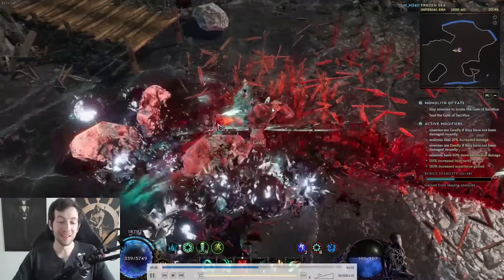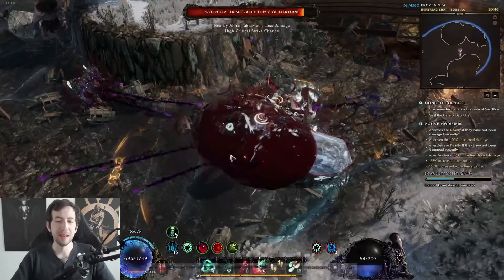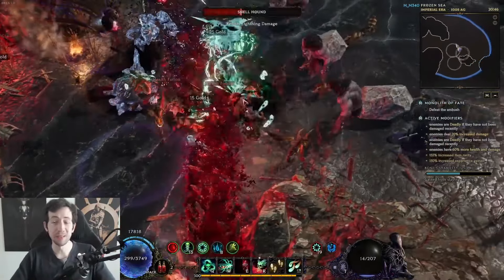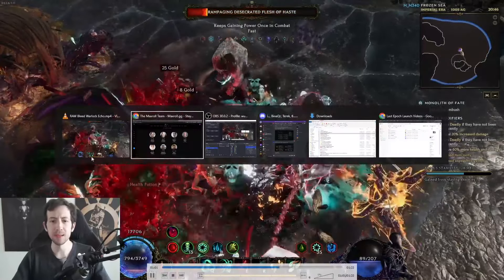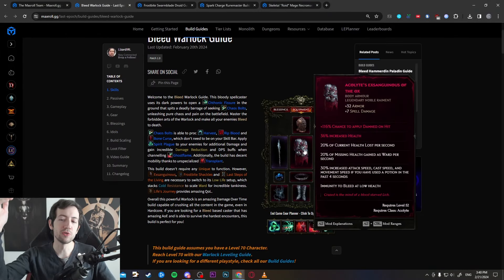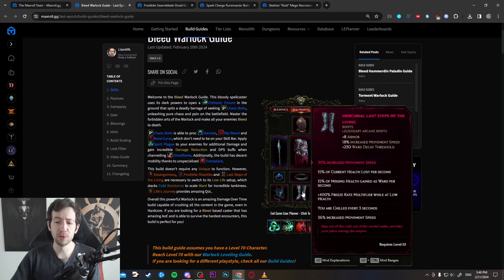In the late game this build really pops off and you are also very tanky. As you can see, this build is running with 19,000 ward permanently, thanks to low life ward gain effects. There are some uniques like the Exsanguineous chest that allow you to transform your health into ward — the lower your health, the more ward you gain. There's also a pair of boots that does the same thing, and those are some very important uniques for scaling up your defense in this build.